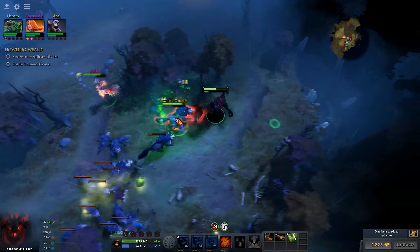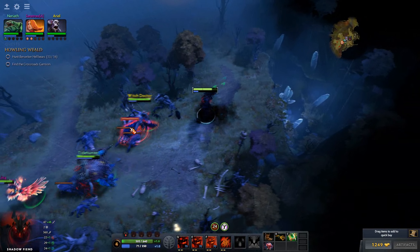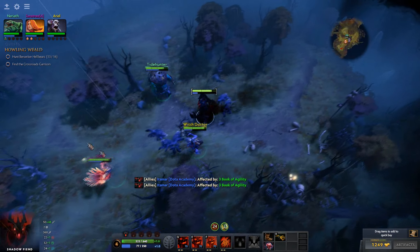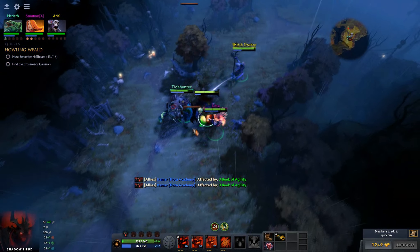The health packs actually go to your whole team — that's actually really cool, we all get healed. I've got Blightstone now, this would be helpful. I've got a Book of Agility, so I get three permanent agility. You can get these books and they can give you a bunch of things.